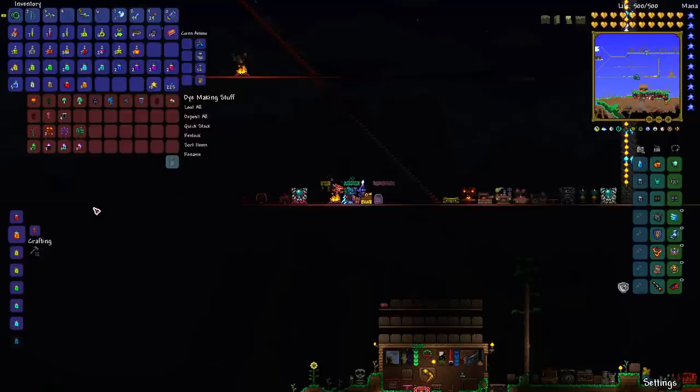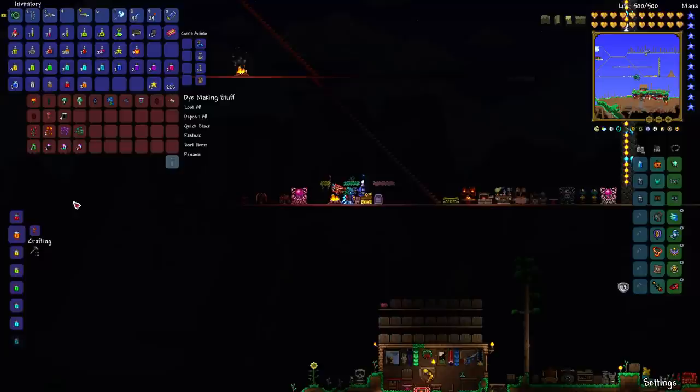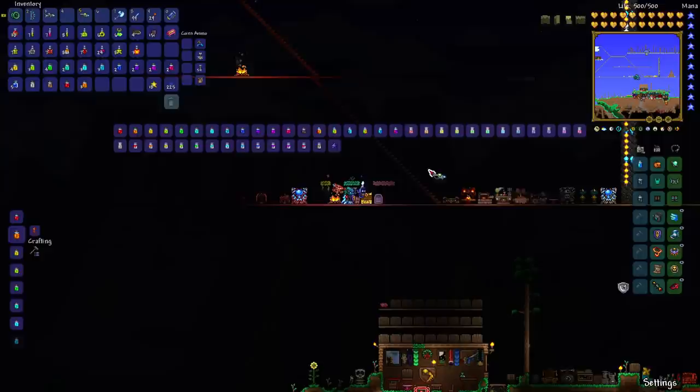The last basic craftable dye from a regular ingredient is the black dye, which is made from black ink that you get from squids in the ocean. Squids are a little more common than sea snails, so you shouldn't have too much trouble. If you want to farm them, a solar eclipse is a good time because the solar eclipse enemies mostly won't go in the ocean, but your spawn rate will be increased.